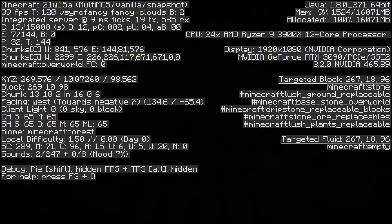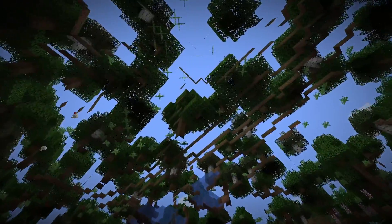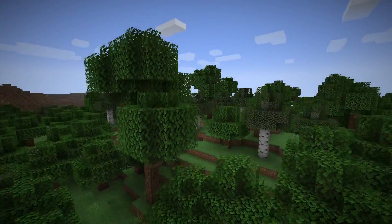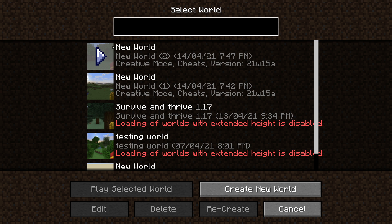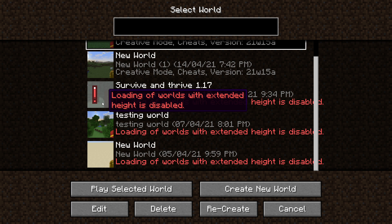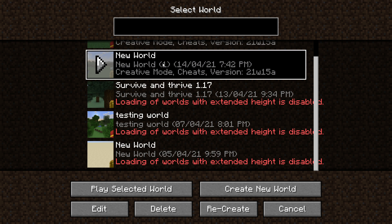It's extremely dark but you can kind of see that the world is deep, deep, deep again. We're at negative 18, so the world height is back — or rather, what it's going to be going forward. I save quit and this world is still loadable after relaunching, however my old worlds are not loadable and I'm not even able to select them.